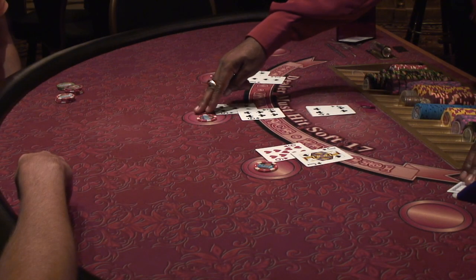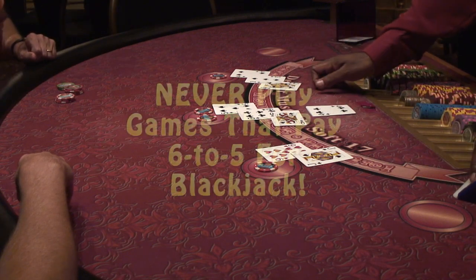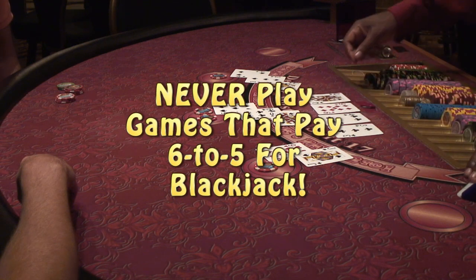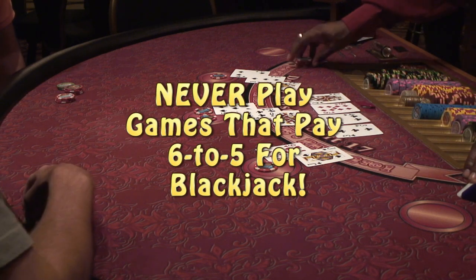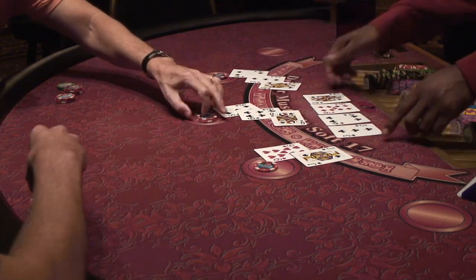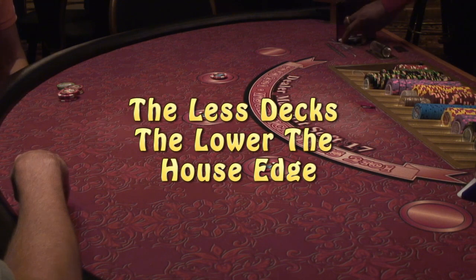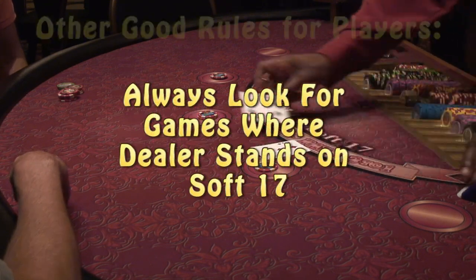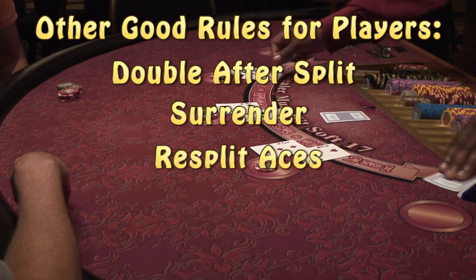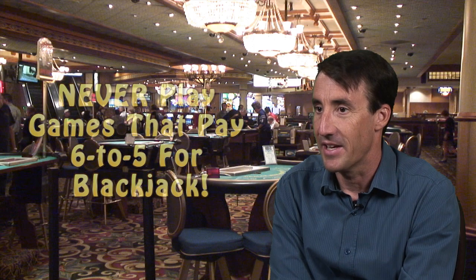Blackjack is one of the best bets in the casino. If you remember just one thing about blackjack, it should be to never play 6-5 blackjack, referring to how much a blackjack pays. Always insist on the full 3-2. Other than that, you should still hunt around for good rules. The fewer the decks, the better. It's good if the dealer stands on a soft 17, if you can double after a split, surrender, or resplit aces. But if you don't remember all that, just remember never, ever, ever play 6-5 blackjack.